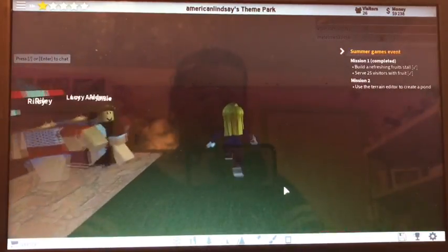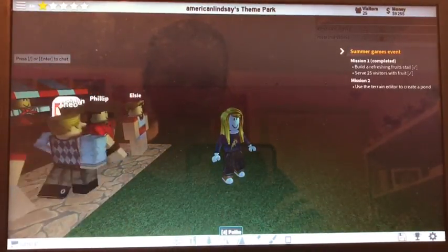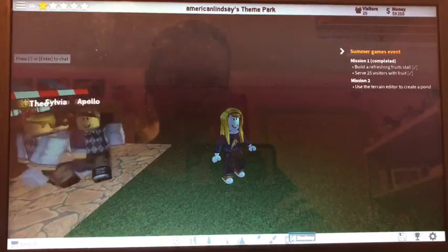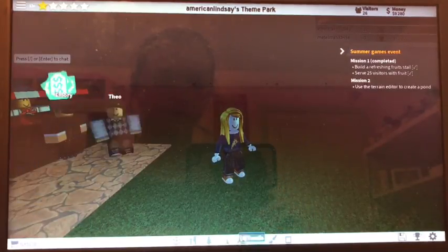So I'm going to start — I'm going to complete mission 2 so then I can get another item. It says use the terrain editor to create a pond. So is there a terrain editor? Maybe use the terrain editor? Terrain.